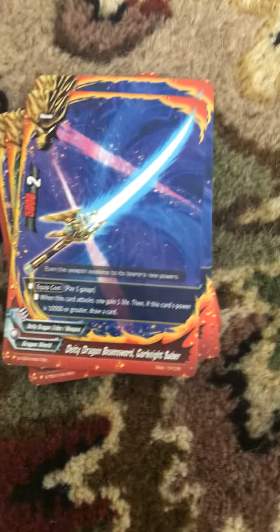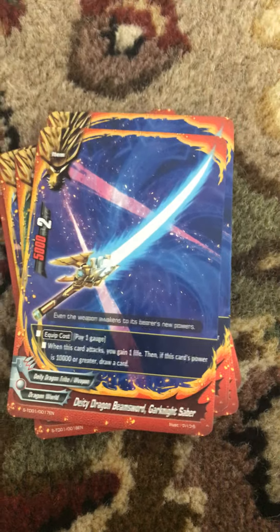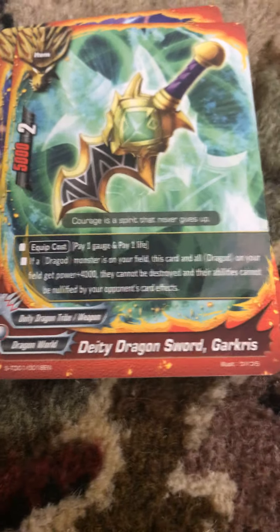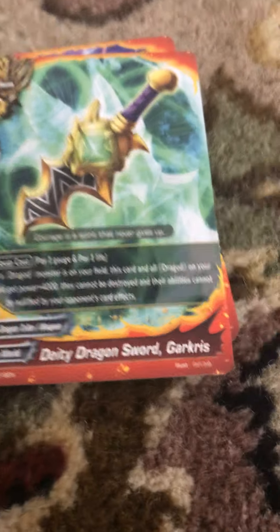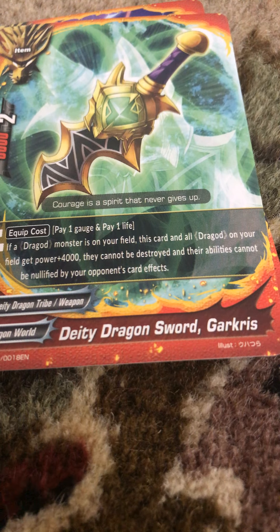That's it for the spells. Next we have the items. Dee Dee Dragon Beam Sword Green Eye Saber — pay one gauge. When this card attacks, if its power is 10,000 or greater, you gain life and you can also draw a card. We're going to have four items. Next we have Dee Dee Dragon Sword Darkus — pay a gauge and a life. If a dragon monster is on your field, all dragon cards gain 4,000 power and they cannot be destroyed and their abilities cannot be nullified by your opponent's card effects. You only have one of these because it's really OP.